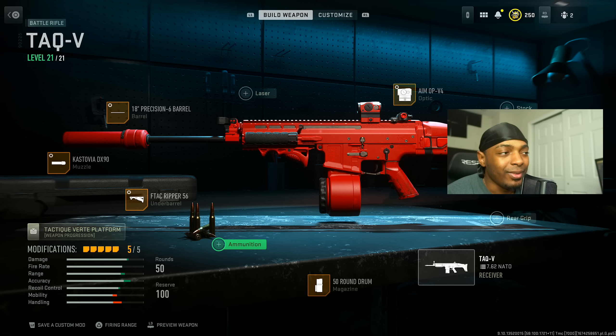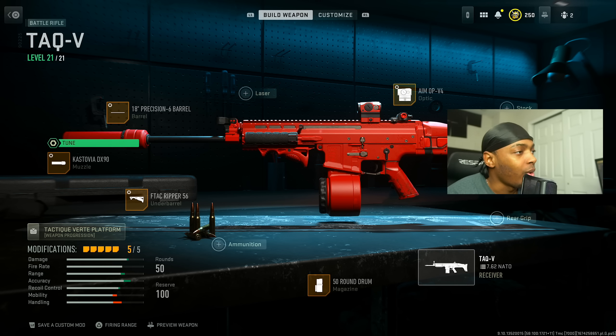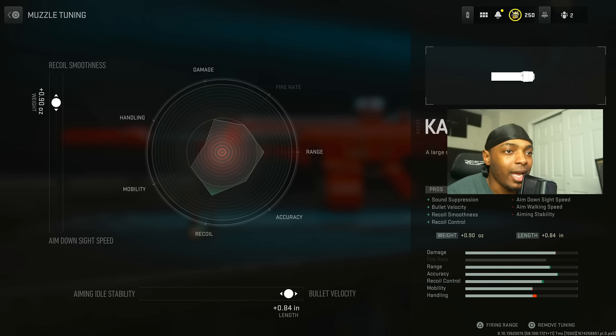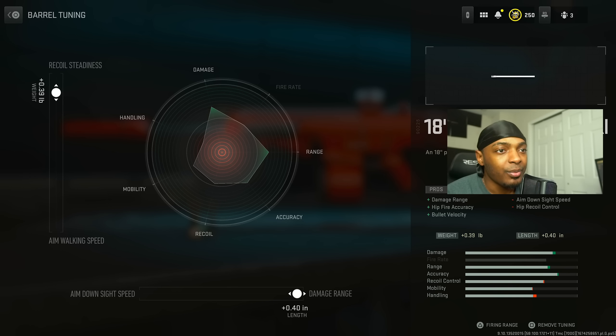Last but not least, the TAC V — the juggernaut of all weapons in Warzone 2 right now. We have the Kastovia DX90 muzzle for sound suppression, bullet velocity, recoil smoothness, and recoil control at the cost of ADS speed, aim walking speed, and aiming stability. Increase bullet velocity to 0.84 inches and recoil smoothness by 0.90 ounces.